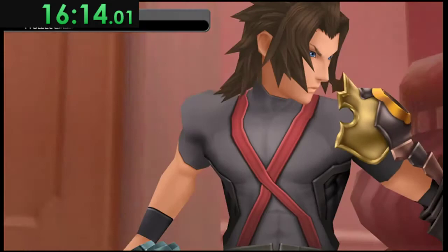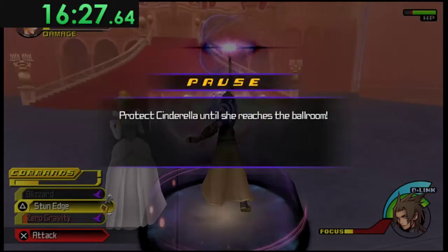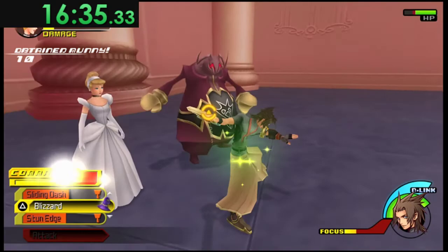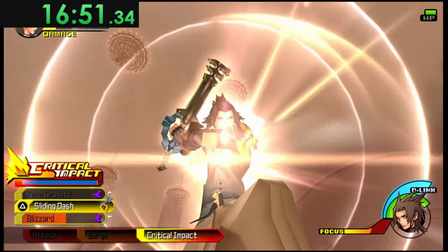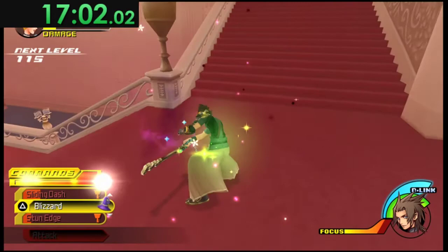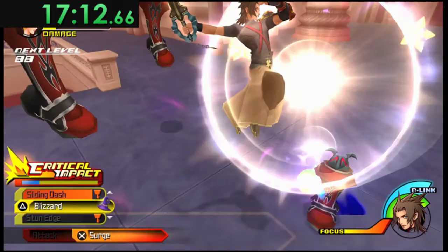In this room, step to the left and Shot Lock one of these guys to kill him. Seven hits usually lets you Shot Lock, then Sliding Dash back over, Zero Gravity, Stun Edge — that should get you into Critical Impact. Start wrecking people and try to keep Cinderella moving. Use the Critical Impact finisher on these guys if you have it; if not, Zero Gravity and Sliding Dash. Use Stun Edge to get into Critical Impact, then go to the right to kill the Boots, then go up and kill more Boots while focusing on the Floods. The finisher will kill the rest of the wave.